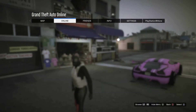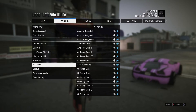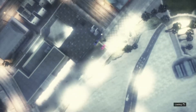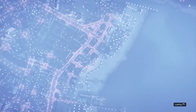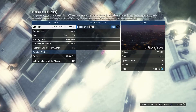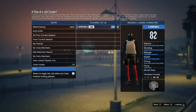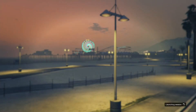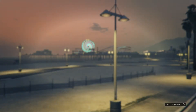Then press Pause, go to Online, Jobs, Play Jobs, Rockstar Created, Missions, Titan of a Job, and start that job. While inside the Titan of a Job, confirm settings and play. If it says you want to launch this job on your own, just click yes. If you're new, maybe drop a sub — it's completely up to you.